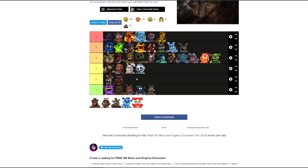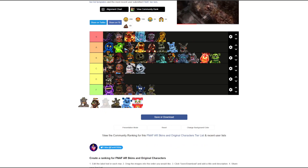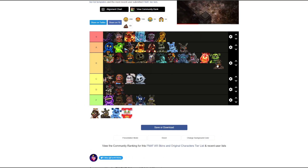Aeronaut Toy Freddy — I'm a big fan of this. B tier. He's better than the other Freddy skins that got lower ratings. They finally used Toy Freddy right. Definitely the best one out of the bad ones.